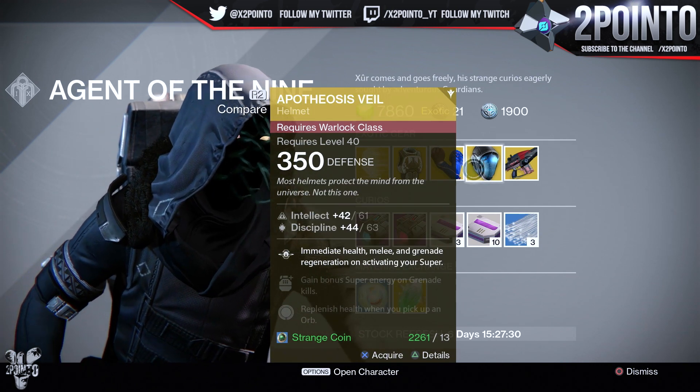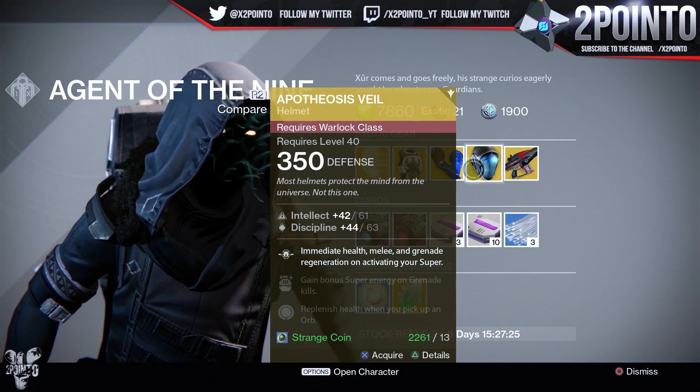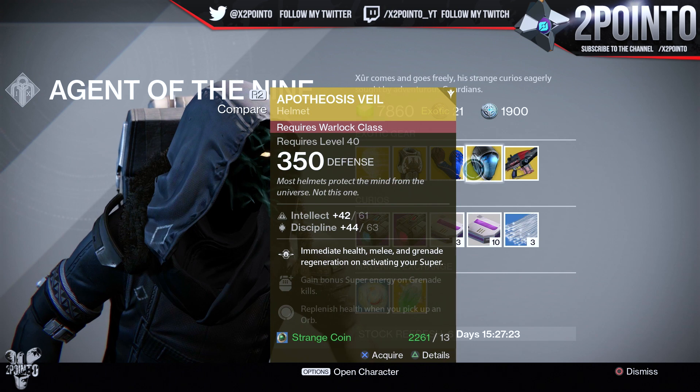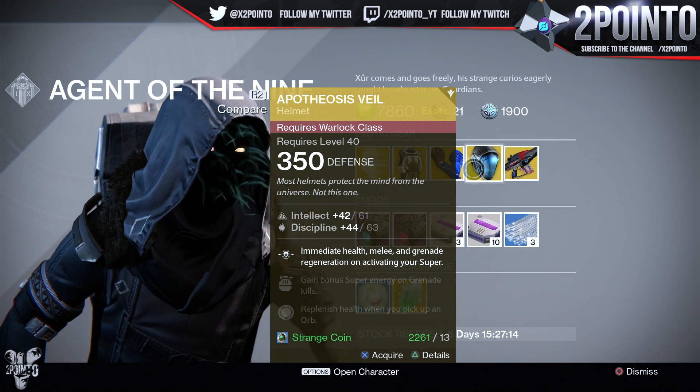Warlocks are getting the Apotheosis Veil with an intellect and discipline build of 61 and 63. You get immediate health, melee, and grenade regen on activating your super, gain bonus super energy on grenade kills, and replenish health whenever you pick up orbs.